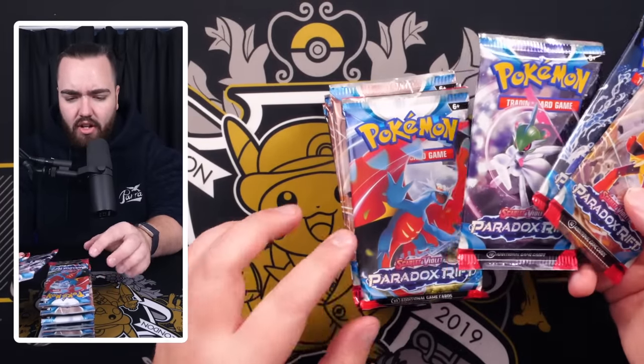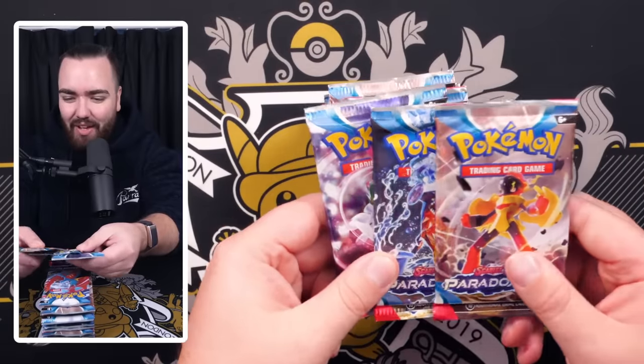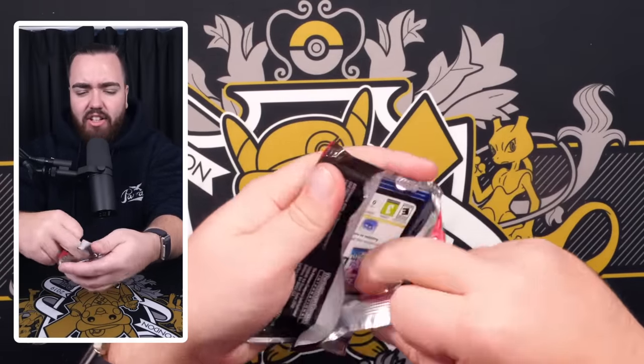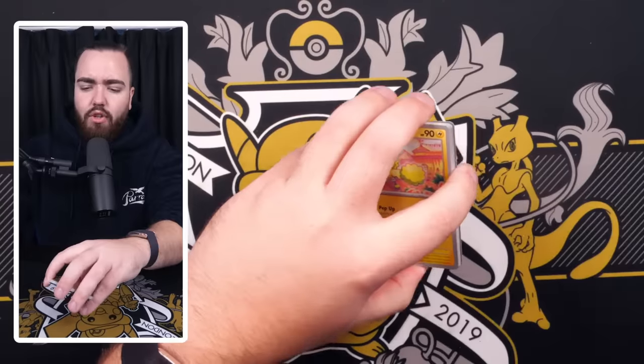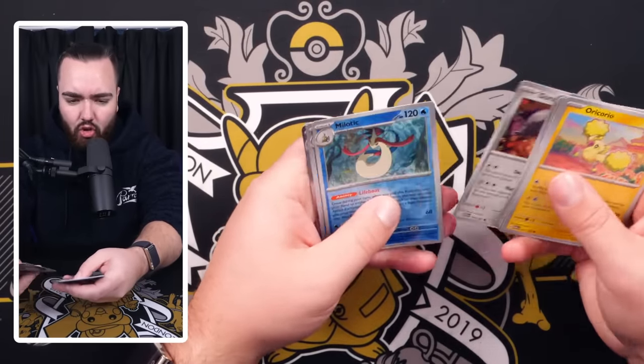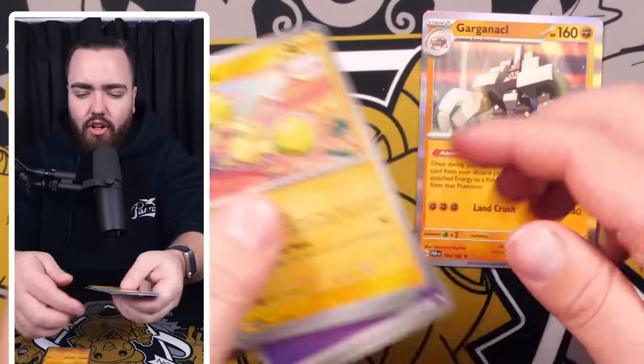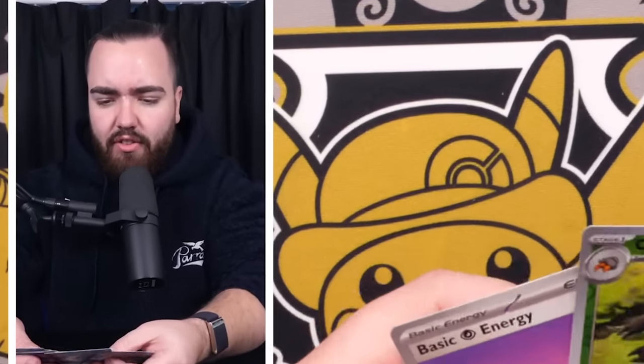Nice pack art on here — we've got the Iron Valiant, Roaring Moon, Garchomp, and Charcadette. I actually am liking the look of this set so far. In this first pack we've got Charcadette, Vanillite, Technical Machine, Durant, Milotic, Crystal, and Gargankle. That's like me when I fall over when I'm walking and I've hurt my ankle — I feel like I've hurt my Gargankle.